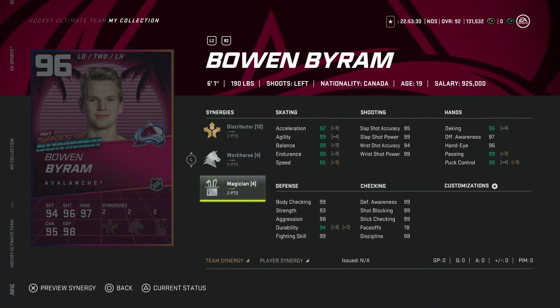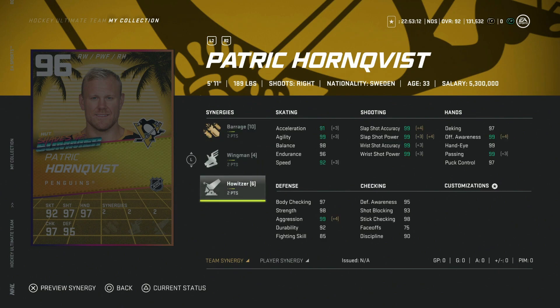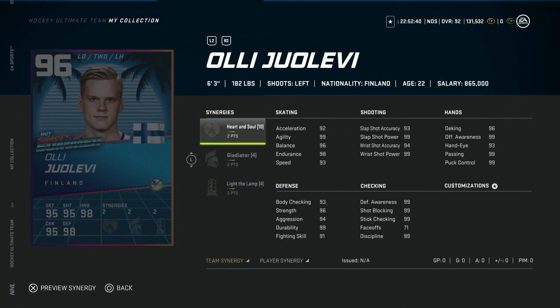Then we've got the 96 Patrick Hornqvist — 5'11, 189 — with 95 speed and 95 acceleration when you get the synergies. Everything else is close to being maxed out. He's 5'11 and a pure winger, so there are far better options. At this stage of the game just go after your favorite cards, but this one could be a cheaper buy since people are looking for 99 everything and he's under six foot. Still going to be a very good card with synergies activated.